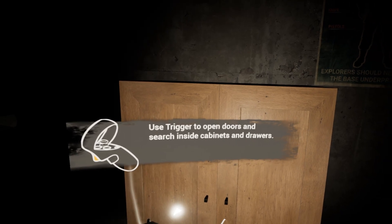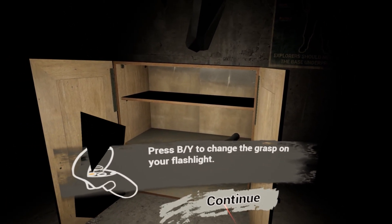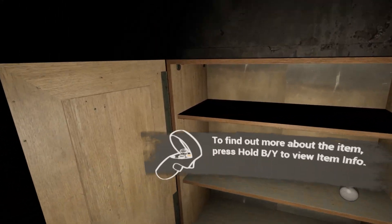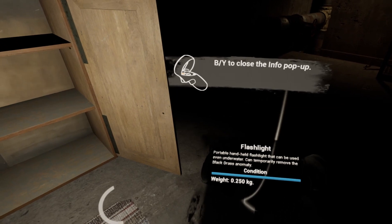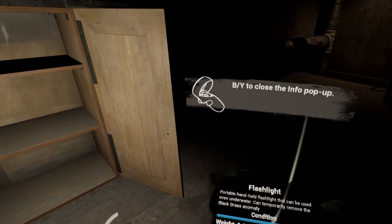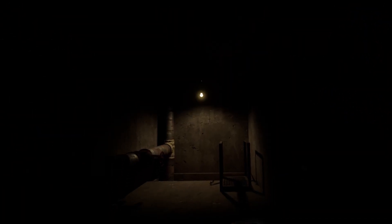Use trigger to open doors and search inside cabinets. Grab the flashlight and turn it on by pressing trigger. Press B/Y to change the grasps on your flashlight. Hold B/Y for item info. Where's B? I think — okay, I see. Find out more about this item. Condition — oh, there's a condition system in this game! You can place a lot of stuff in your hand and chest slots.